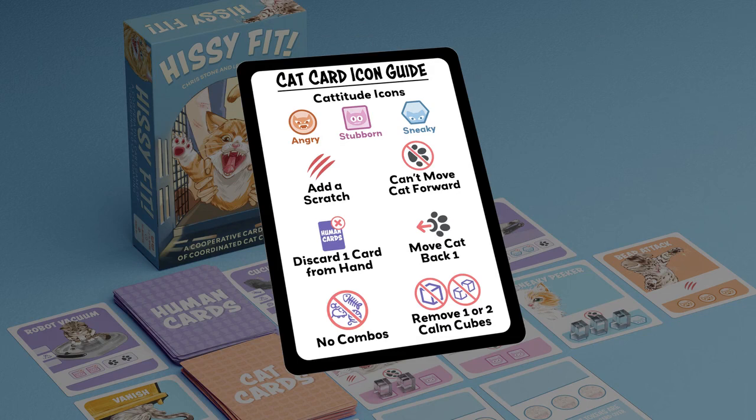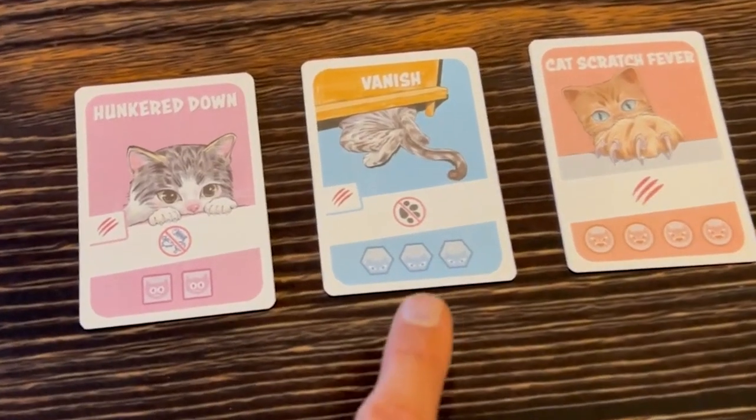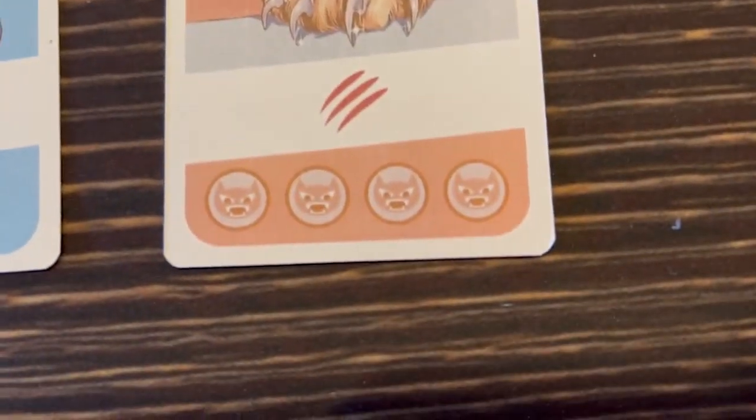To review the other cat card effects, check the included quick reference card. At the bottom of each cat card is the cat's catitude. The three catitudes are angry, sneaky, and stubborn.